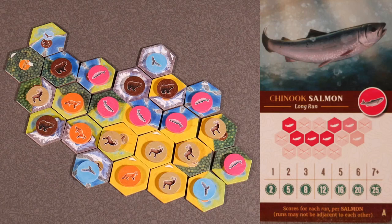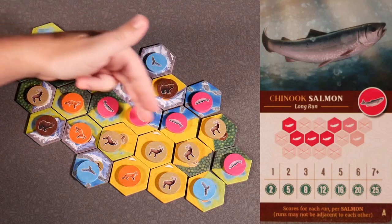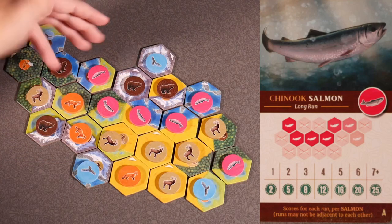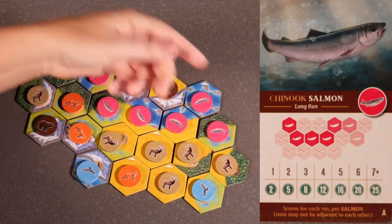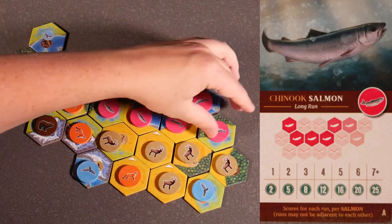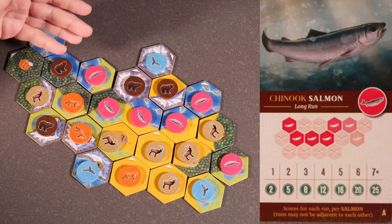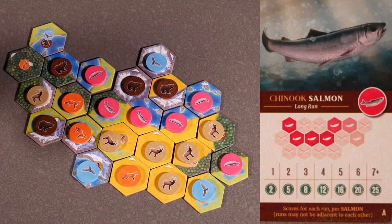The final animal is the Chinook salmon card A — long run — scores for each run per salmon, and the runs cannot be adjacent to each other. We have a run of five for 16 points and a solo salmon for 2 points, so this board would score 18 points. If you had salmon runs adjacent to each other, those would not score — that would only be a run of three and would only get you 8 points. So we want that single run not touching others, which scores us 18 points.